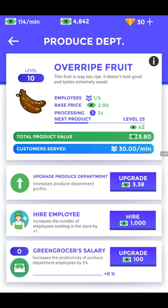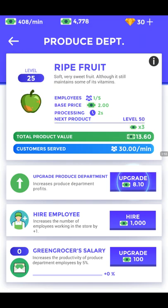In the produce department, if we want better produce and more money, we have to keep upgrading. At the moment I have about $4,850. I'm going to upgrade to around level 25. As you keep upgrading, the value goes higher and higher — you can see it climbing up. So the produce department is now upgraded.